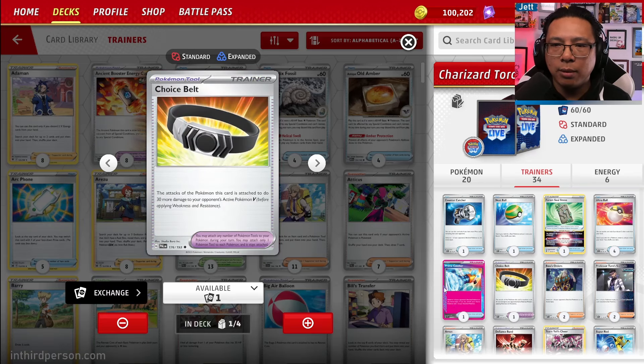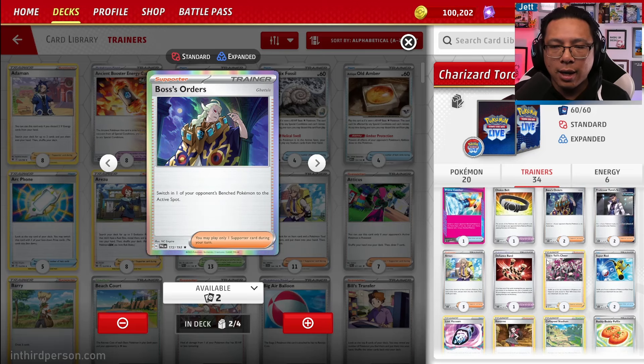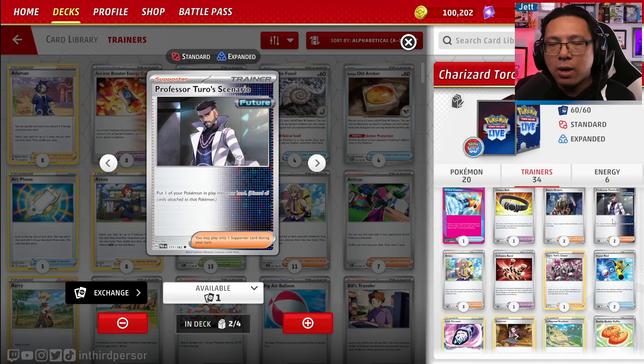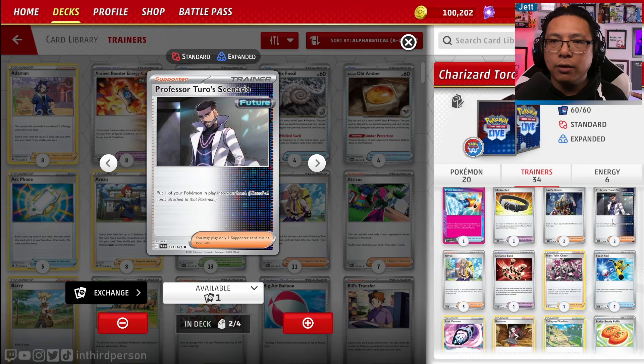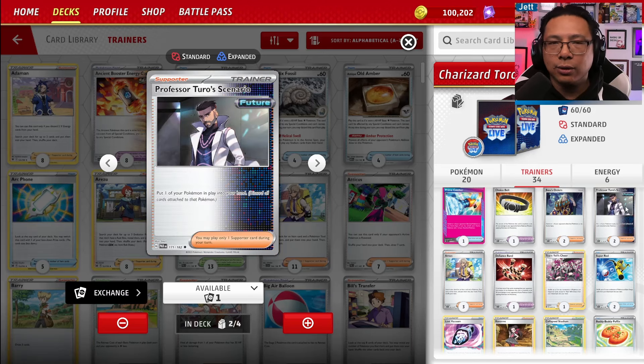Choice Belt gets us plus 30 damage on Pokemon V. 2 copies of Boss's Orders to gust up a bench Pokemon into the active. And another innovation: Professor Turo's Scenario — Tord has two of these, which lets you put one of your Pokemon in play into your hand and discard attached cards. This is great for getting Lumineon off the board, and in the Snorlax matchup or anything where they're trying to trap your Pokemon, Professor Turo just gets them off the board. Team Yell's Cheer lets you shuffle up to 3 Pokemon and supporter cards back into your deck, and can get you Professor Turo's Scenario back — so you can play that up to four times.